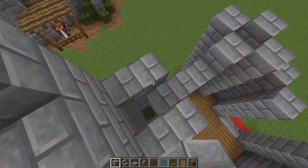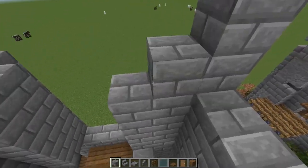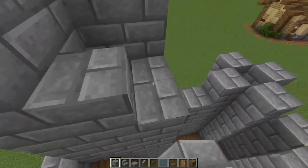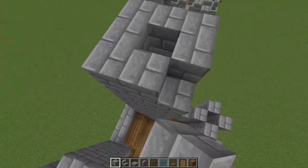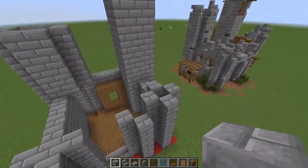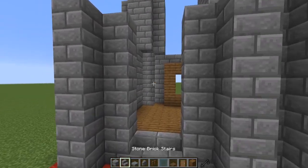This is a really quick build — you should be able to fly through this in your survival worlds. It's perfect if you're getting started or just wanting to add a little outpost on its own. You can imagine this is like a knight's area or a lord's place — something like that. Pretty cool.